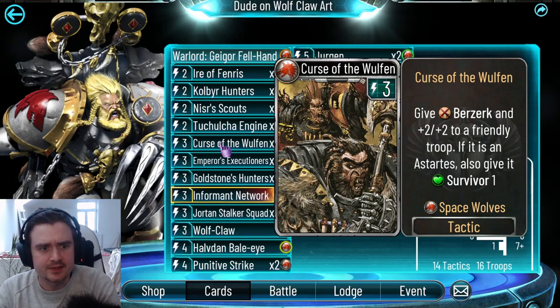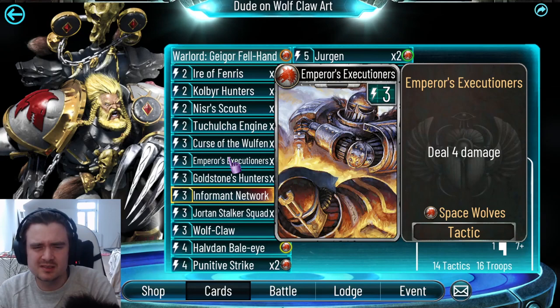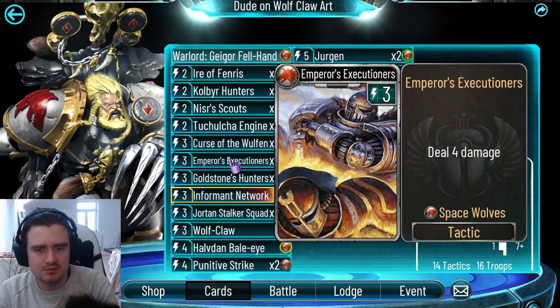Emperor's Execution — not much to say here. L3 or 4 damage is really good value. It doesn't cycle or do anything special — it sits as a finisher most of the time, but you can just clear stuff with it if there's no other means.